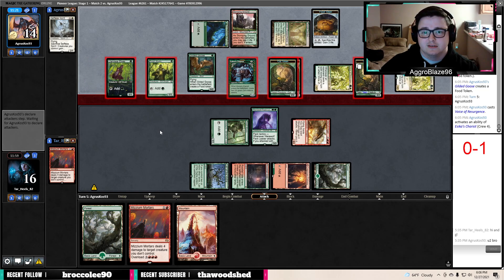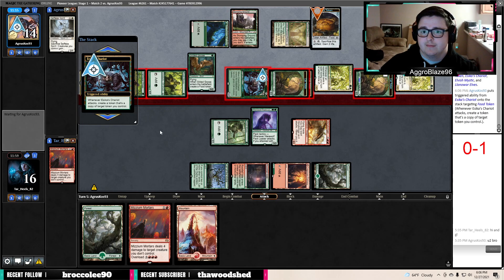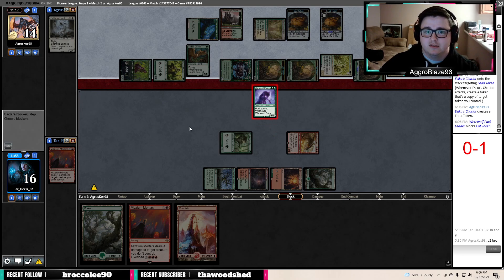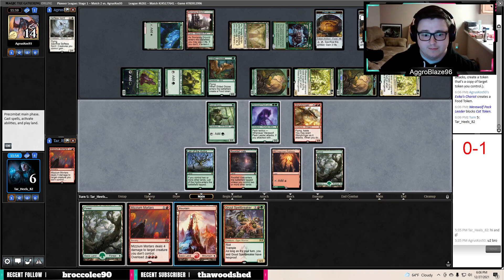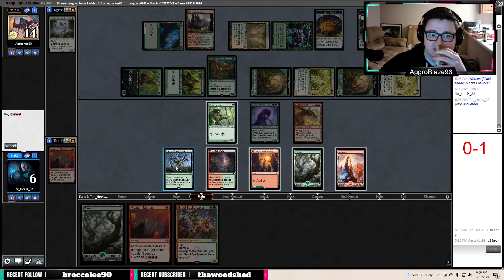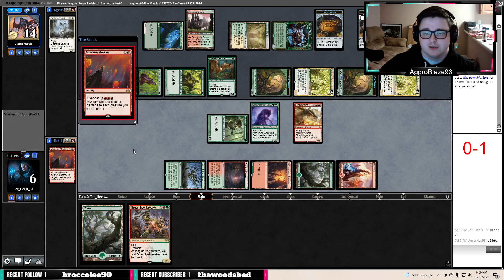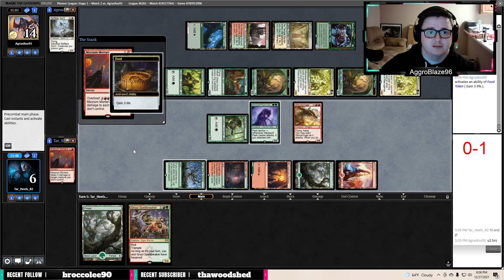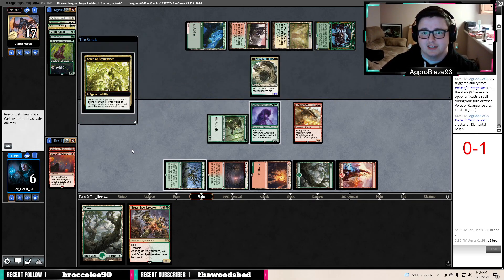They're getting aggressive. I kind of like what they're up to here. Make a food token copy. Block a 2-2. We go to 6. Overload Mizzium Mortars — man, that feels really good. I was like, oh my god, if this is like Heroic Intervention or something — get rekt me. I'm going to attack and exert on one of the tokens. I'm going to play it safe and leave back my Pack Leader, because one of the ways we lose this game is if we get too aggressive and attack too soon. If we attack for 7 there, it's very possible we take a chance on losing the game.